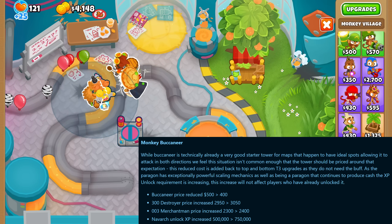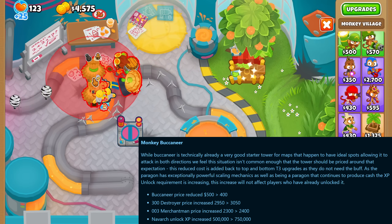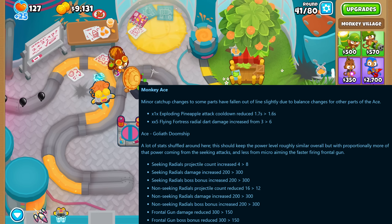The buccaneer got a price reduction but also some price increases for other upgrades, and the boat paragon now needs more XP to unlock. The ace now drops pineapples a little bit faster and the flying fortress got double the damage for its radial darts.